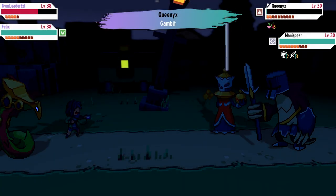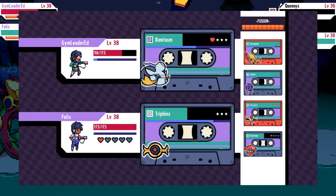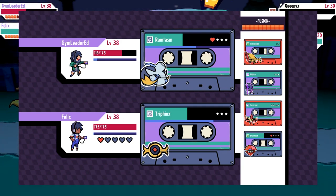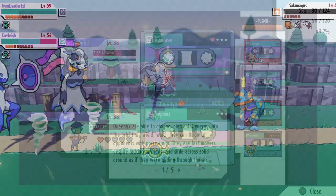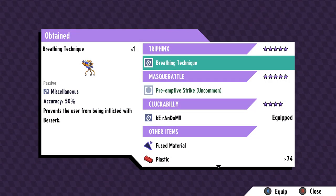When it comes to the various cassette tapes you can acquire in Cassette Beasts, each of them will have a star rating which influences the amount of stickers they can hold. Star ratings are essentially your cassette's independent level, ranging from one to five stars. As your cassette tape levels up and you start getting stars it will gain new stickers and slots for stickers that you can customize.